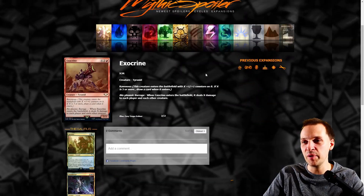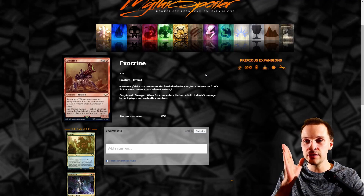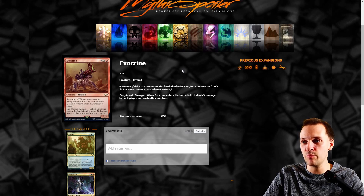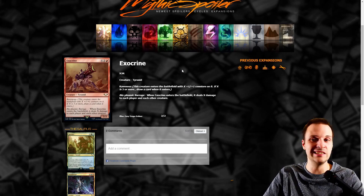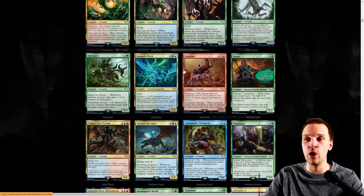I remember this creature — it's a living weapon. This is a good example of how Tyranids work; that gun on top of its back is actually part of its own biological structure. Bioplasmic Barrage: when this creature enters, it deals X damage to each player and each other creature. It's a board wipe, but you need about eight mana to cantrip with it. You'd deal five damage to all opponents — not good, too expensive. Could be good casual when you have enormous mana.